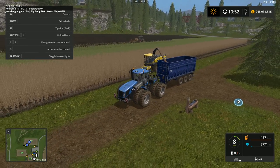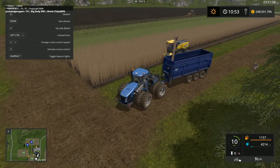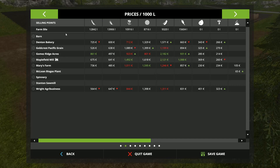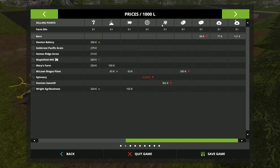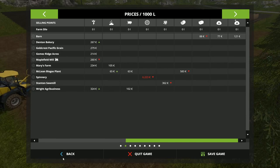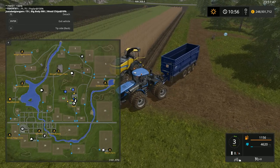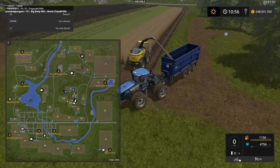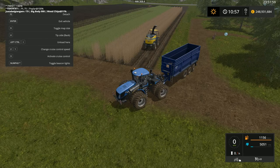This is how the poplar harvest works. Let me show you the prices tab for wood chips - we're searching for wood chips. Here they are. They are not worth as much as they were in Farming Simulator 15. Normally there is a sell point at the Stanton sawmill. We look it up on the map - Stanton sawmill, it's to the west. That's where we can sell our wood chips.